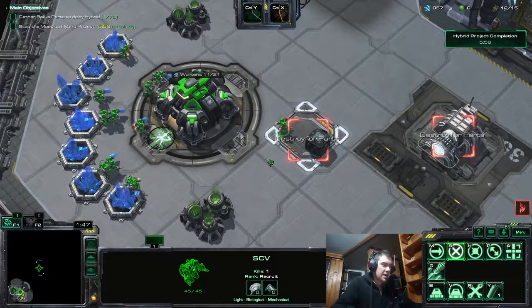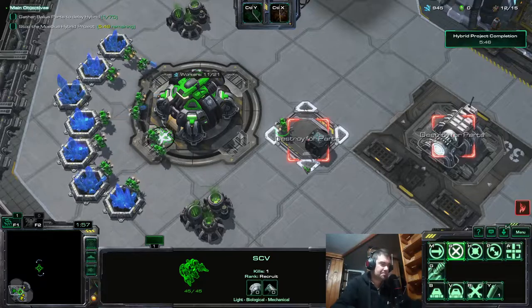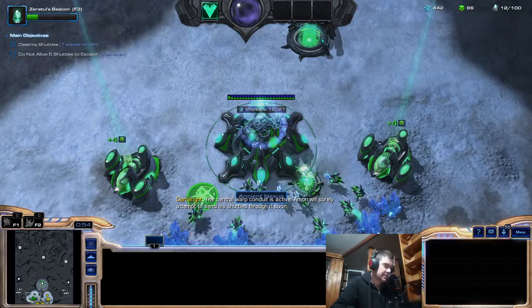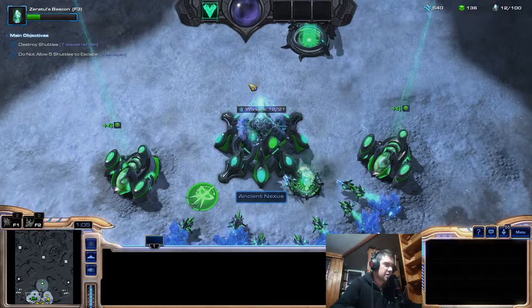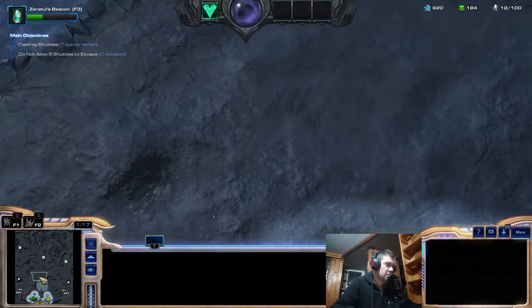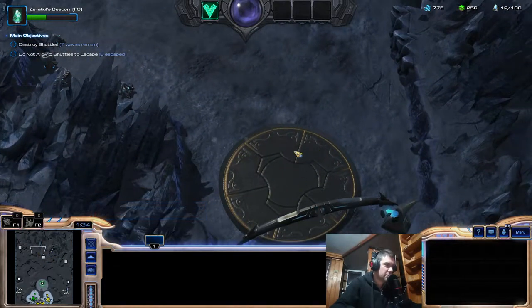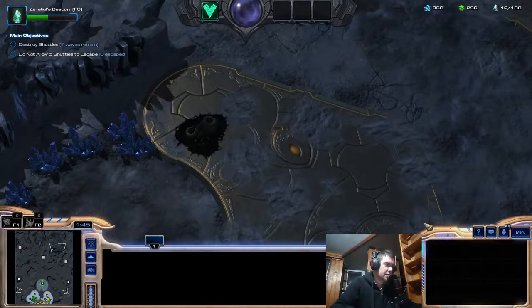Finally, we go to Void Launch. To determine if the enemy is Terran or Protoss, you have to be playing Zeratul, as Zeratul has vision of the whole map with no darkness. The terrain differs significantly depending on race. If the enemy is Protoss, you can see these circles and structures — this is the Protoss terrain.